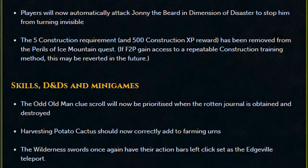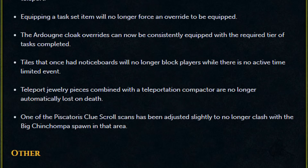Players will now automatically attack Johnny the Beard in Dimension of Disaster to stop him from turning invisible. The 5 construction requirement and 500 construction XP reward has been removed from the Perils of Ice Mountain quest — if free-to-play players gain access to a repeatable construction training method, this may be reverted in the future. The odd old man clue scroll will now be prioritized when the Rotten Journal is obtained and destroyed. Harvesting Potato Cactus should now correctly add to farming urns. Wilderness Swords once again have their action bar left click as the Edgeville teleport. Equipping a task set item no longer forces an override to be equipped. Ardougne Cloak Overrides can now be consistently equipped with the required tier of tasks completed. Tiles that once had notice boards will no longer block players while there is no active time-limited event.